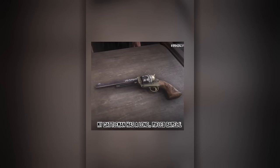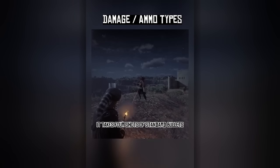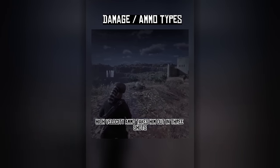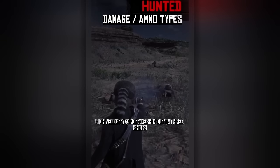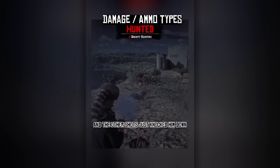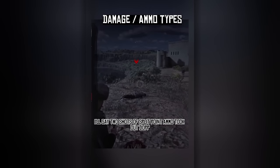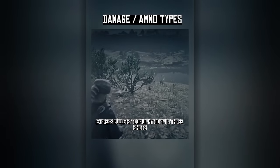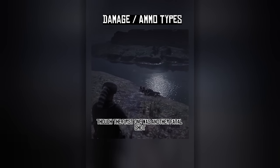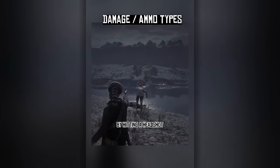Using a pet spawner, here is my assistant Dop. Keep in mind my Cattleman has a long rifled barrel and improved iron sights, so this is the best performance out of a Cattleman. It takes 4 shots of standard bullets to take out Dop. High velocity ammo takes him out in 3 shots. Split point ammo was a fatal shot the first try, so 2 shots of split point took out Dop. Express bullets took Dop out in 3 shots, though the first was another fatal shot. All ammo types can one-tap Dop by hitting a headshot.